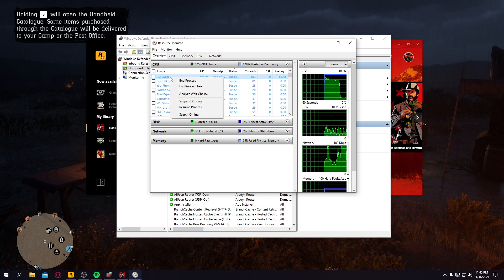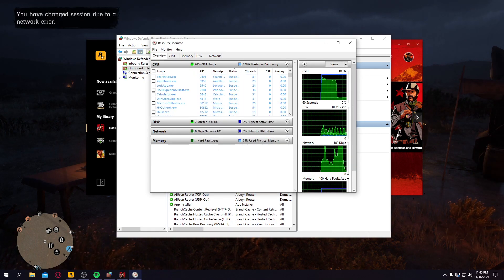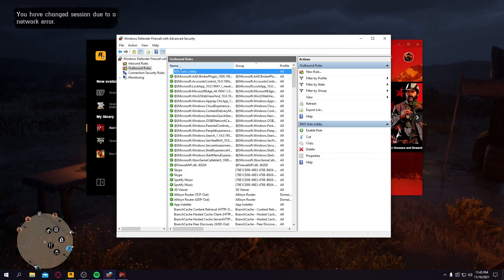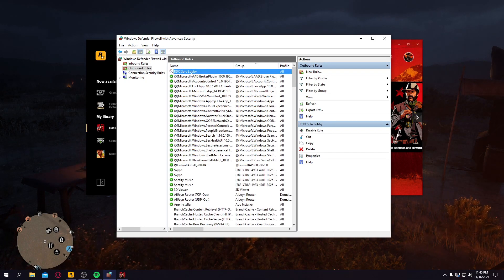Click it again and resume it. And then you should get a pop-up saying you have changed session due to network error. You want to close that out, go back to that firewall rule you made, right-click it and enable it. So what you just did there is you disconnected from the lobby — so you're in a solo lobby.